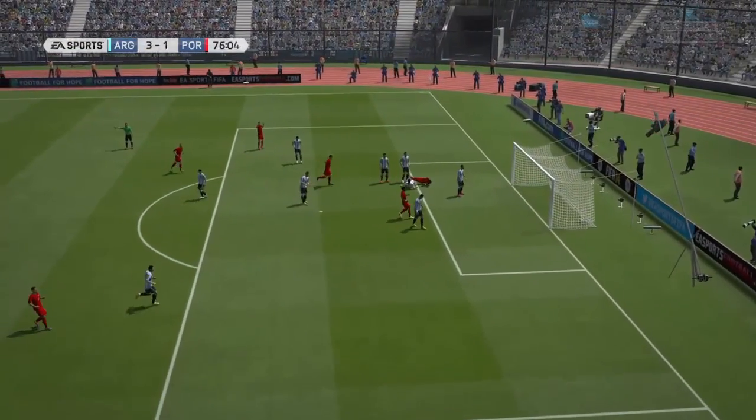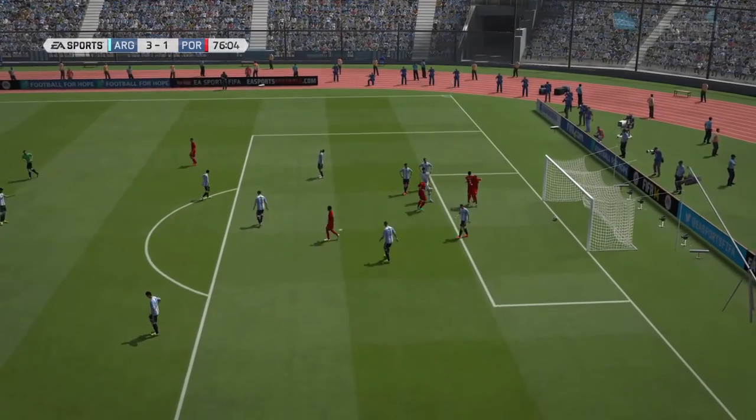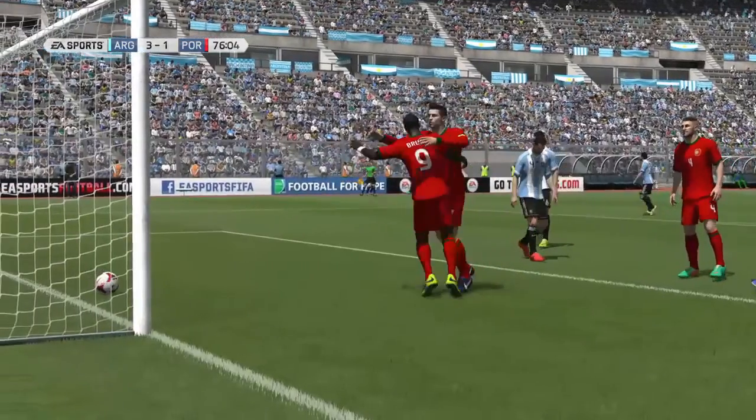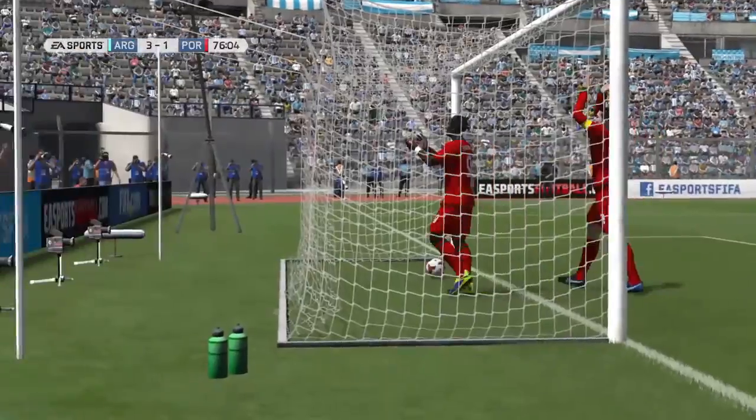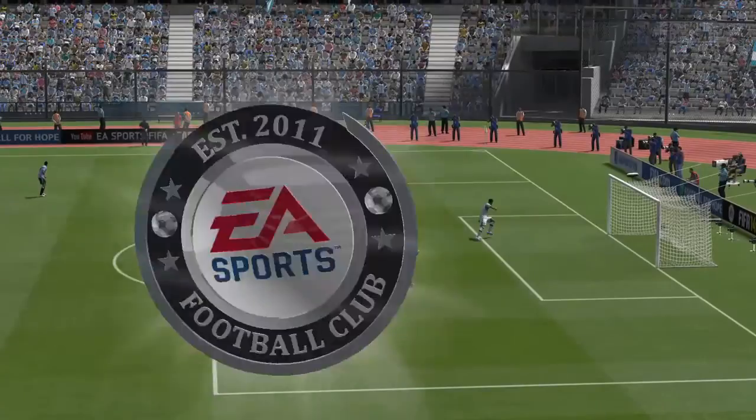Here JJ gets a 76th minute goal. I thought it was quite lucky personally because it went under the keeper. He's a good player — it's Broomer, he's a good player — but well, I don't like him anymore so you get the idea.